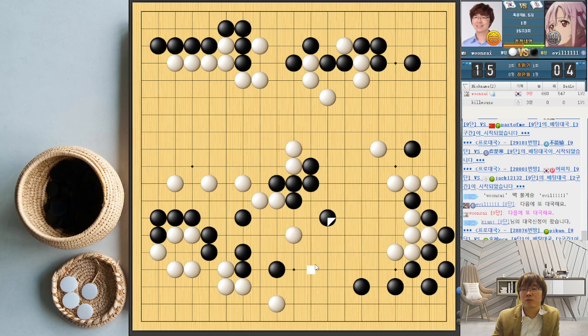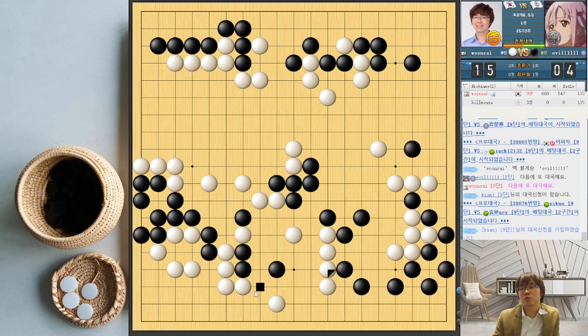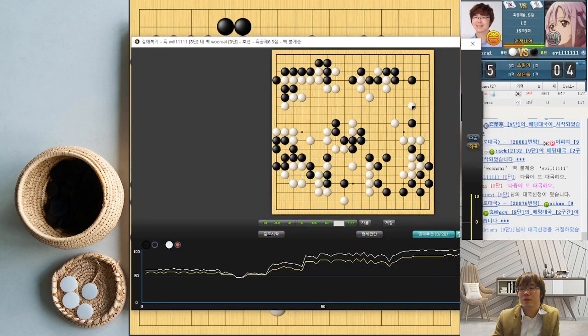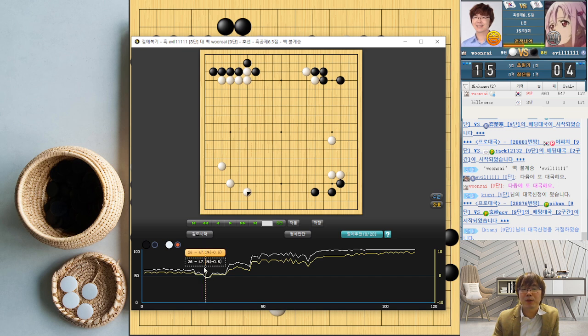Black is too thin. I just let him survive. If I just want to chase this group, then he will peep here and still play there. I just thought this will be enough for me. When we go to the endgame, he just resigned. Here was a bit dropped down — maybe AI doesn't like my direction of the opening.